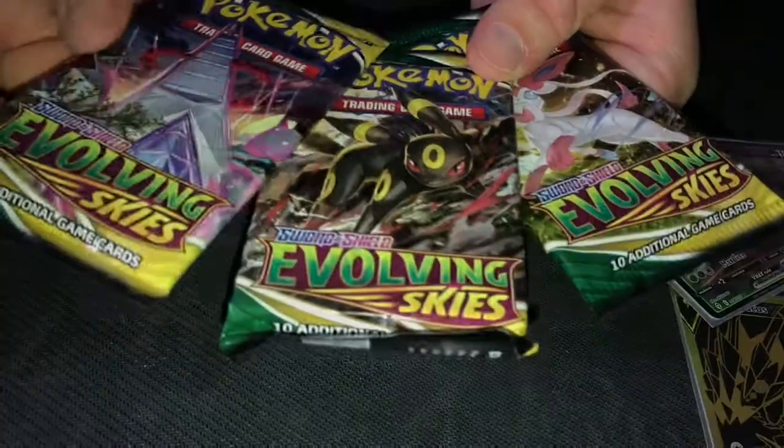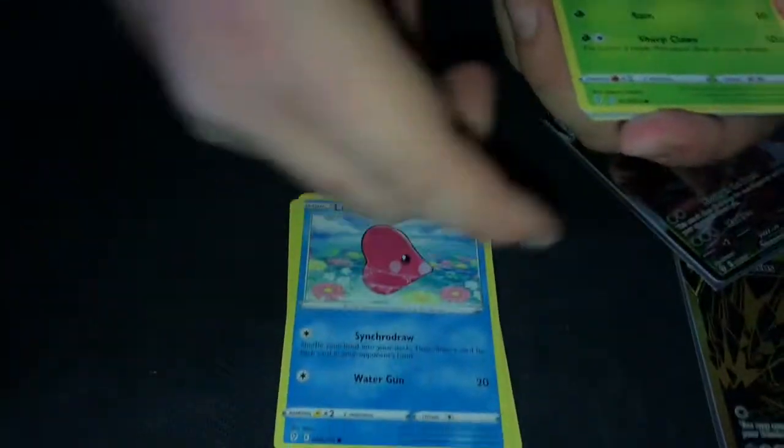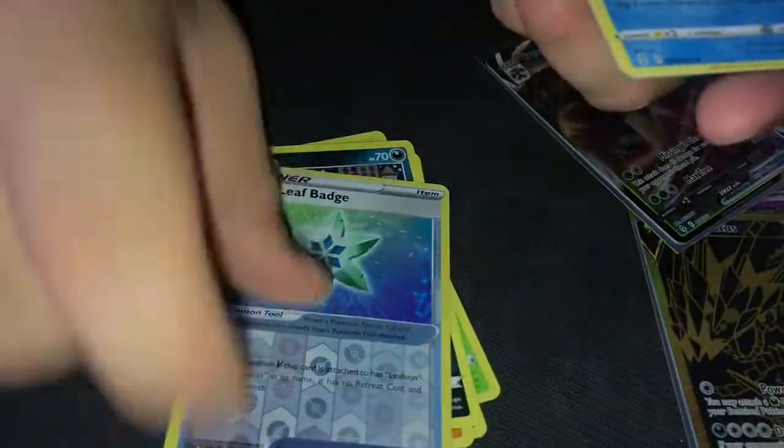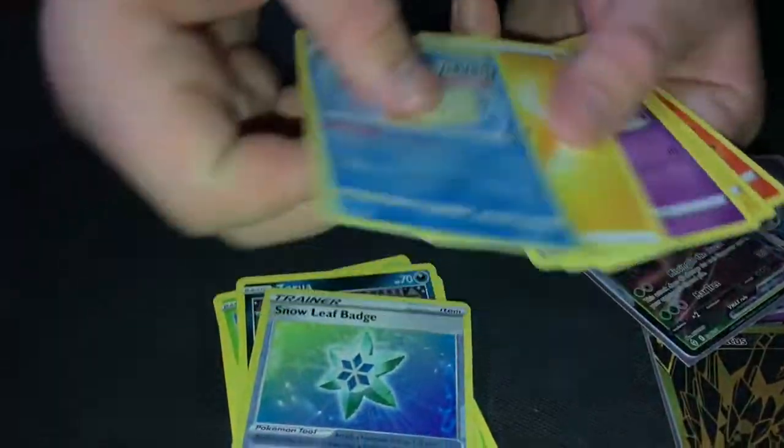Three packs left — I'm going to leave Sylveon for last. Another easy opening. Wyrdeer, Dubwool, Kommo-o for Taz, and Milotic. Not hollow but still a beautiful card.